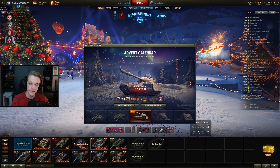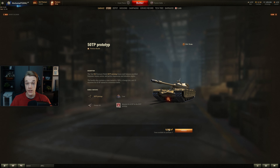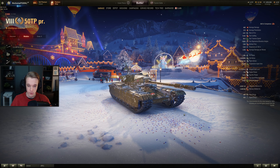Today's advent calendar tank is the 50 TP Prototype. It's going for 9,900 gold or around 30 pounds. Is it really worth it? I would say no, because it's quite expensive for what it is.